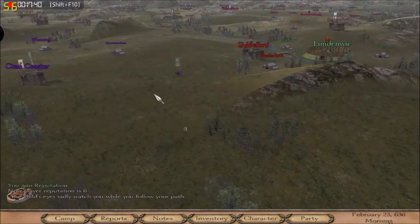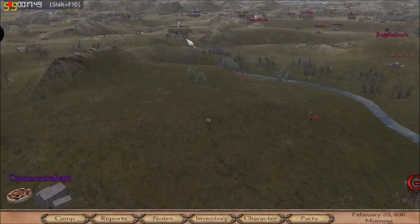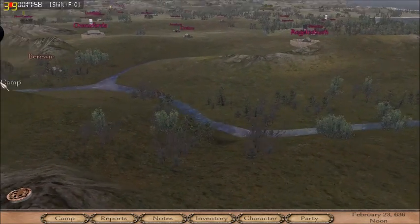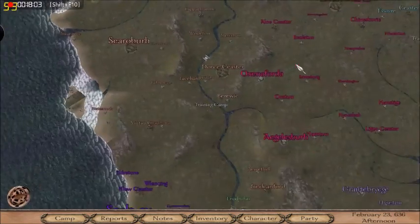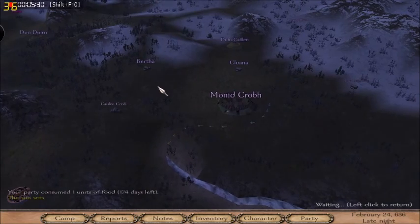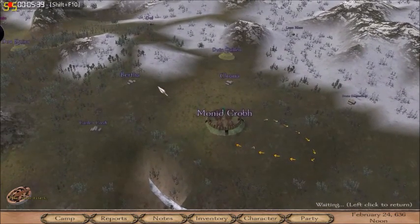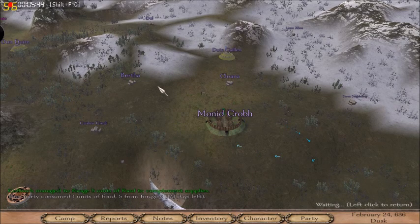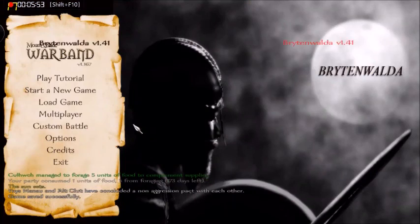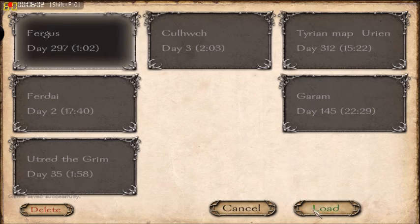There are all sorts of little choices that will make people view you favorably or make you more well-known, and it's very interesting how they come down to the way people from the period would think about things, not the way modern people would. So if you go and save a lord's village, they might get mad at you for trying to one-up him rather than just saying thanks. It's really the small details that make the game — the accurate weapons that behave in slightly different ways. Here I'm working as a mercenary soldier, just following a lord around, which is a quick way to gain experience, get new equipment, and build a reputation. Thanks for watching — you should definitely check out the game.